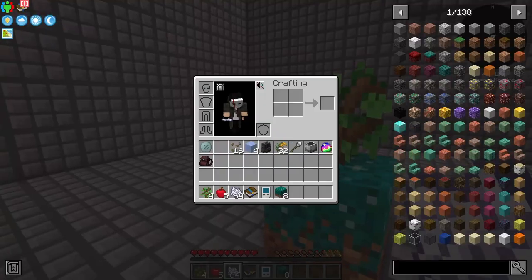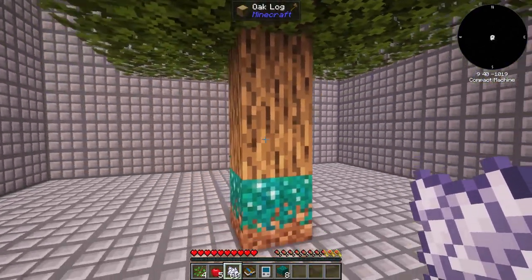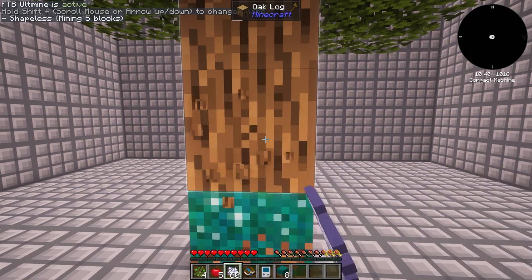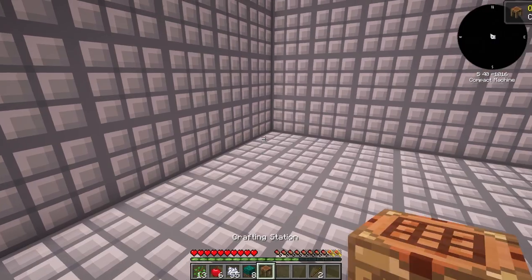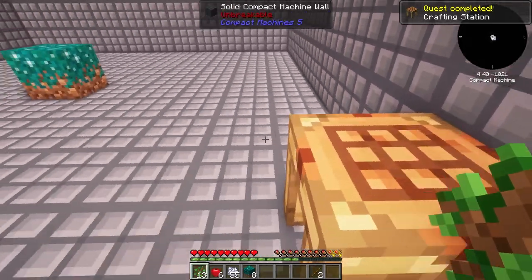There's no tree-growing without bone meal, so let's use that. There is Ultimine, which is your grave key under the escape key — just keep holding it to mine the whole tree. Let's get some logs, craft a crafting table, and you can change it into a crafting station just by adding it to the crafting grid. That leaves items in place which is amazing.